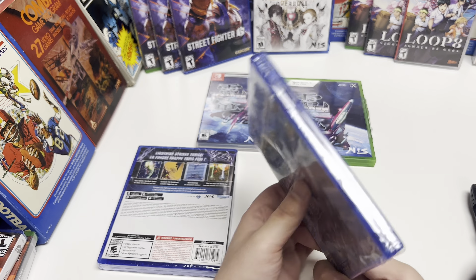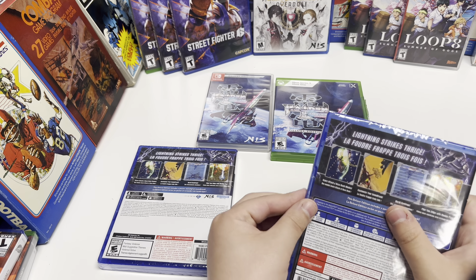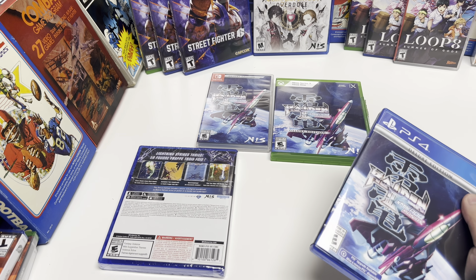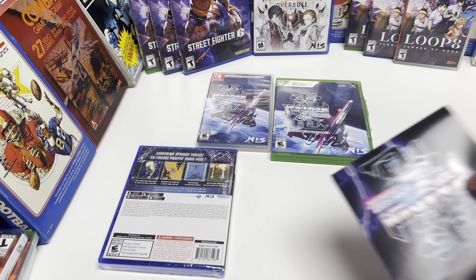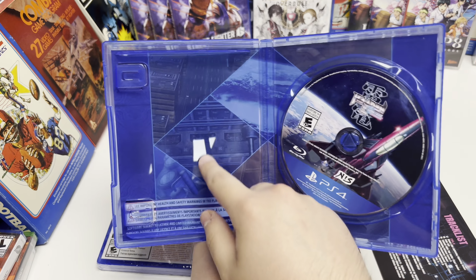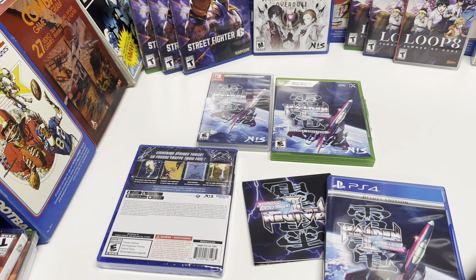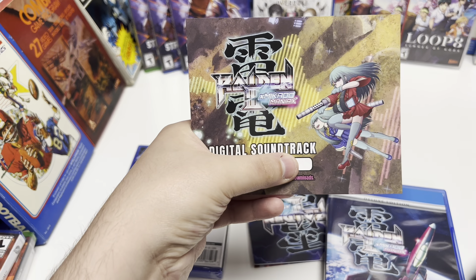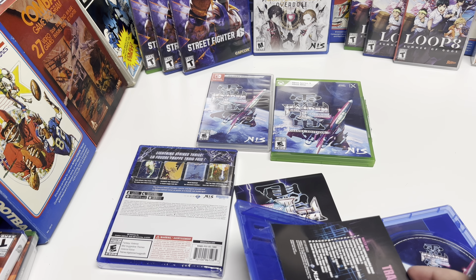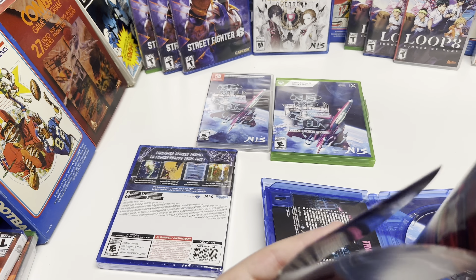Now lastly for the PS4 and PS5, we'll start with the PS4. We got the poster and the soundtrack code — it looks to be the same background art as the Switch and the Xbox. Here's the disc. It doesn't seem to be an expiration date. Slide that back in and the poster is again the same as the Xbox version and the Switch version.